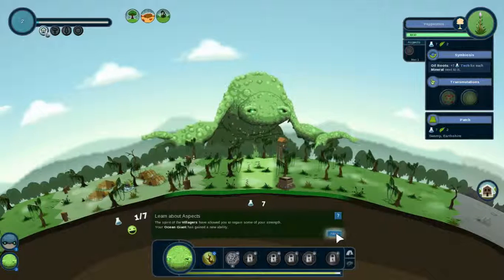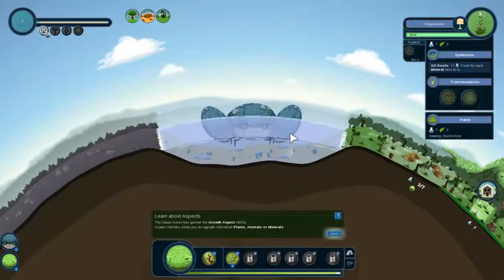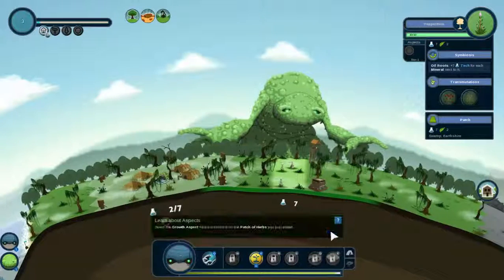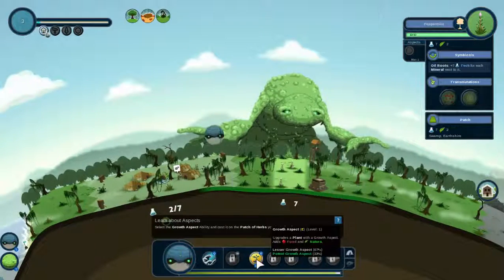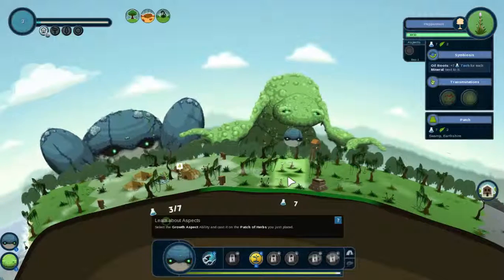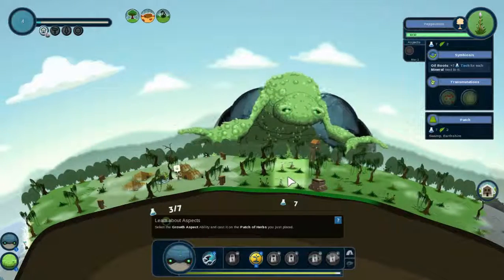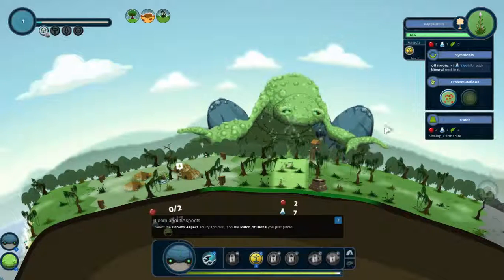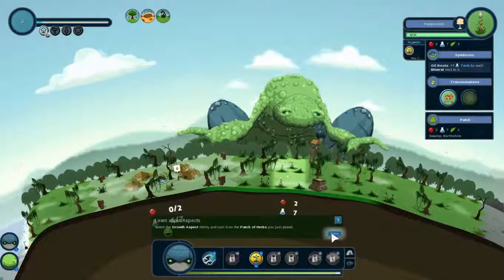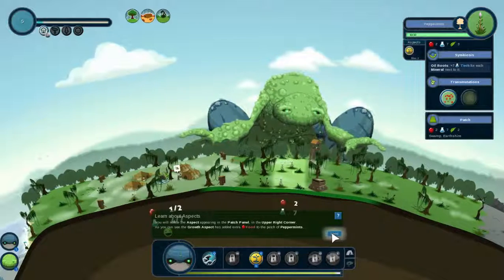The spirit of the villagers has allowed you to regain some strength. The ocean giant has gained the growth aspect ability. Aspect abilities allow you to upgrade individual plants, animals, or minerals. Select growth aspect on the custom patch of herbs we just placed — this will give food. So this should make our peppermint create both technology and food. You can see the growth has added extra food to your peppermints.